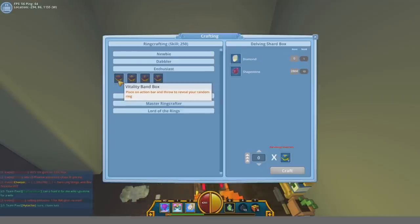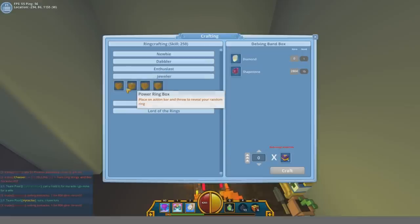From level 100 to 150 you're gonna need to make 50 band boxes, which cost 50 diamonds and 750 shape stone. Remember, make whichever one you want.